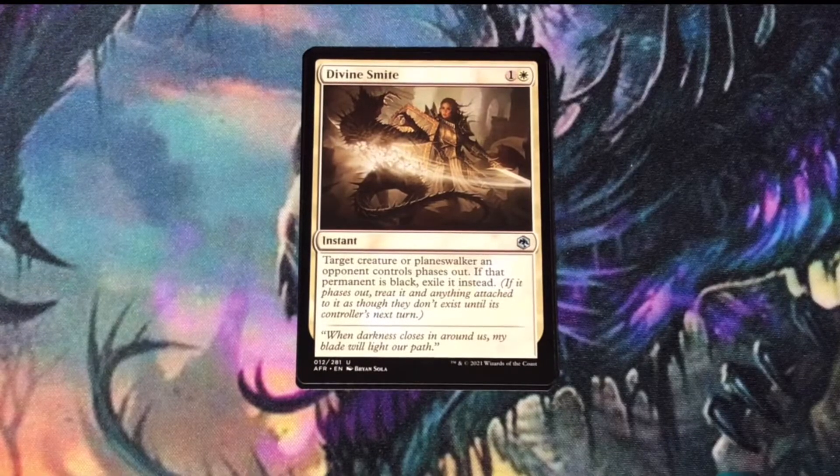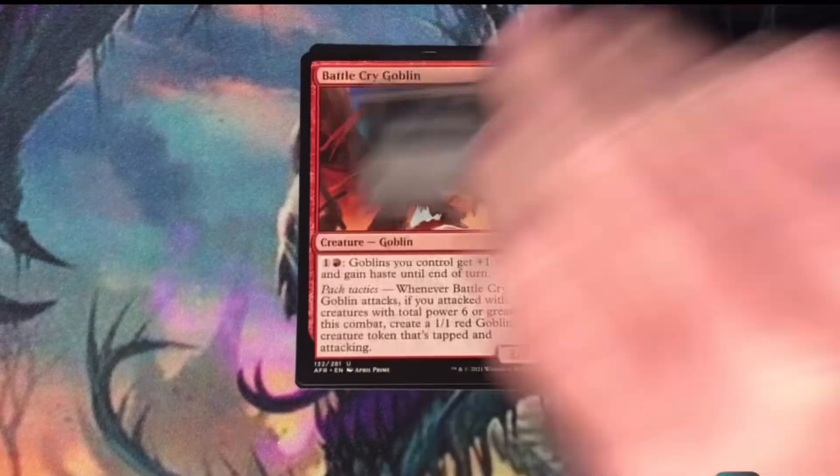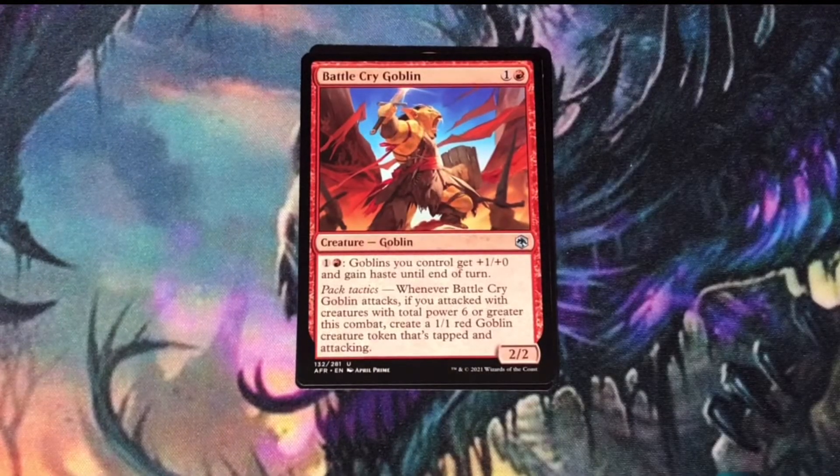First uncommon is Divine Smite. This is an odd card. You're going to phase out one of your opponent's creatures, and if it happens to be black, you get to exile it. In limited it's more of a sideboard card — you wait until you see that your opponent is playing black. Battlecry Goblin is a signal uncommon to go red. Find as many goblins as you can, and then all your goblins gain the power boost out of Battlecry Goblin's activated ability.